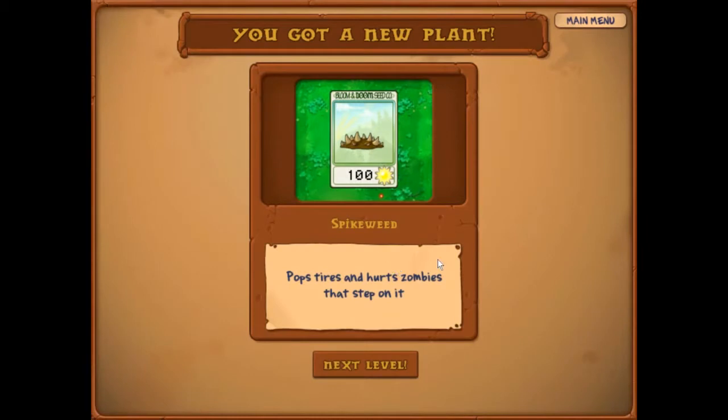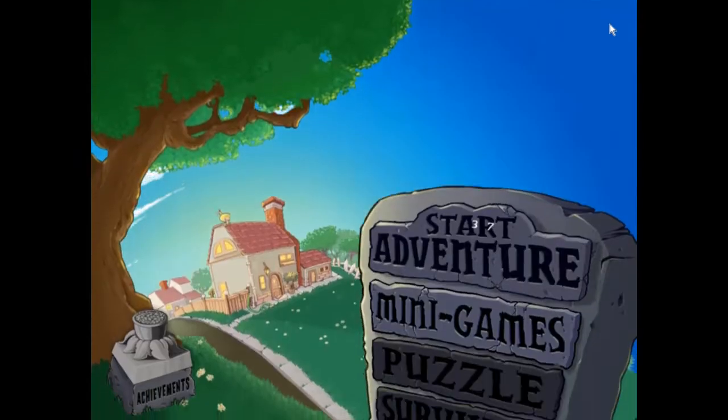What does Spikeweed do? It pops tires and hurts zombies that step on it. Also, it's pretty much immune to every zombie — well, almost every zombie. Seriously, no zombies can damage it, only Gargantuars and the snowmobile zombie. But yeah, alright, I'll end it here and let's check out the shop real quick.